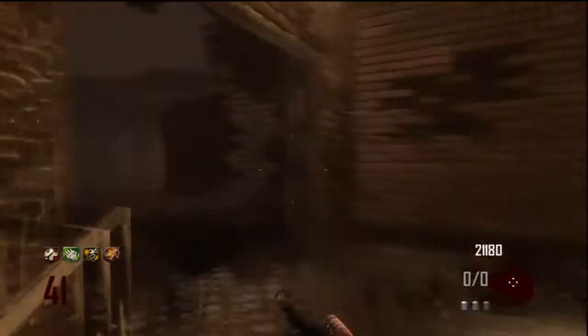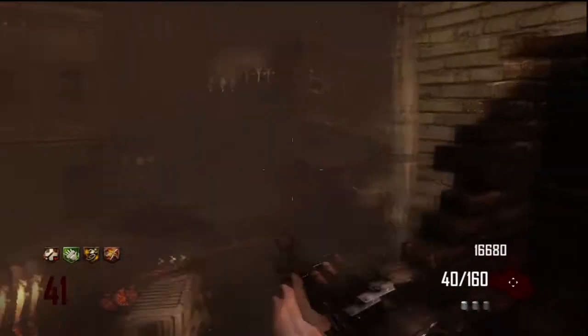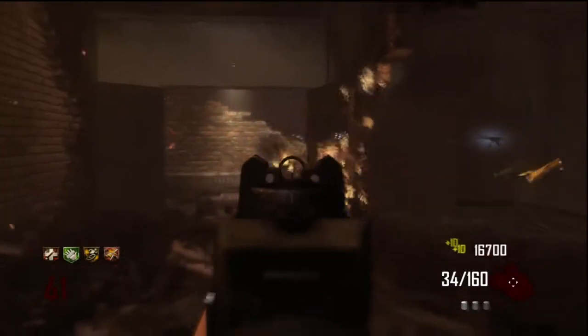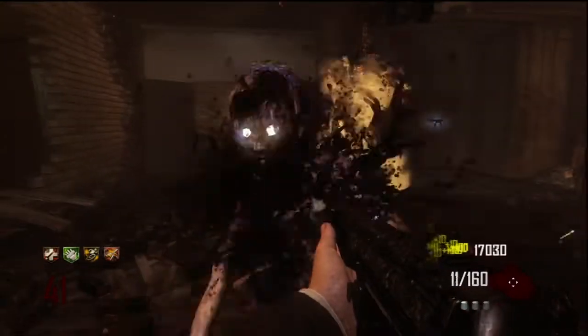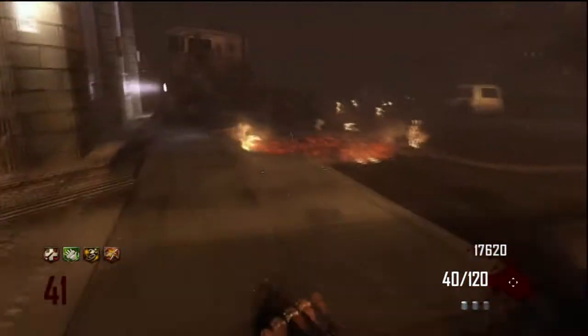Once I have Quick Revive, I'll then save up and get Speed Cola, then save up and get Stamina Up. I do prefer Stamina Up over Double Tap — I feel you really don't need Double Tap at all. This map is just so open that you don't need it. And once you've lost all your Quick Revives, you can go and get Double Tap anyway. But those are the perks I will get.